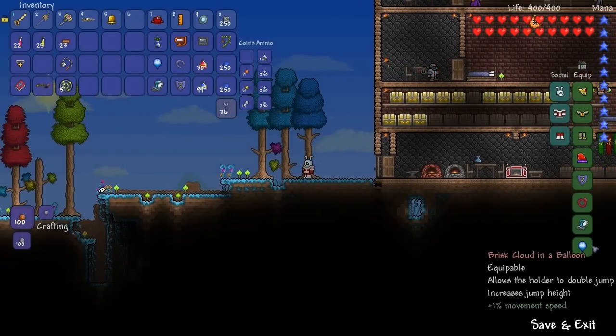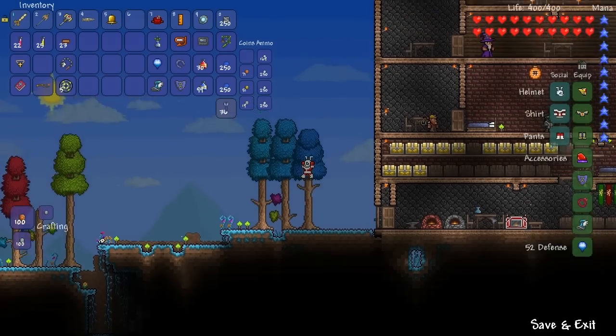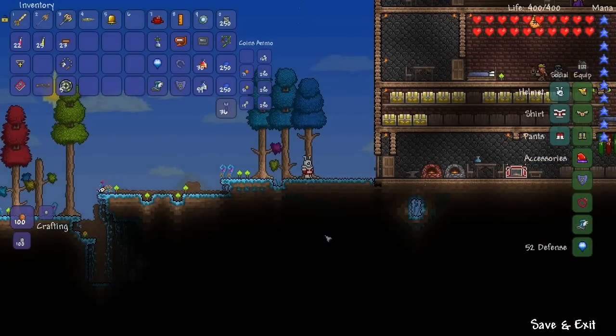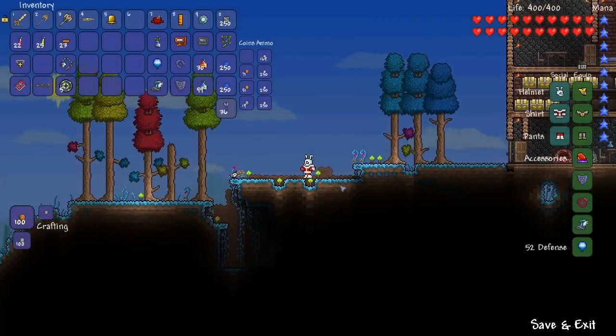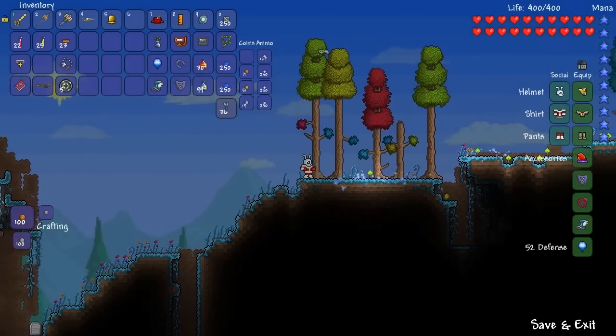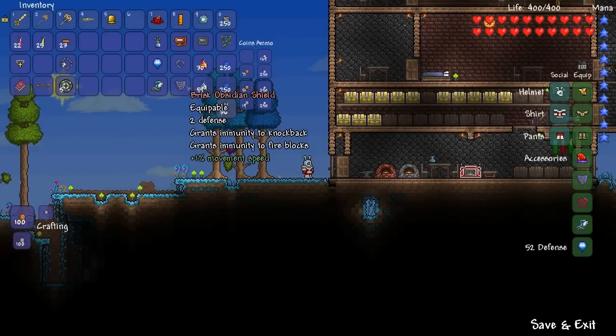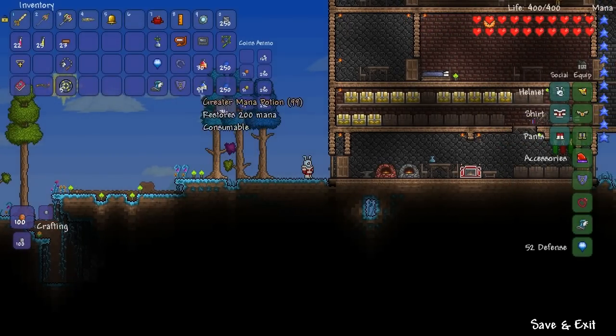As you can see, I'm already wearing the cloud in a balloon and specter boots — that's one, two, three combined accessories. There you go, see, that works. I'll run a little bit — there's a speed run right there. I'm not going to go find a place to get damaged to show you the other effects work — just trust me, that works.